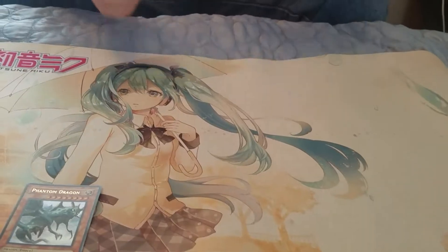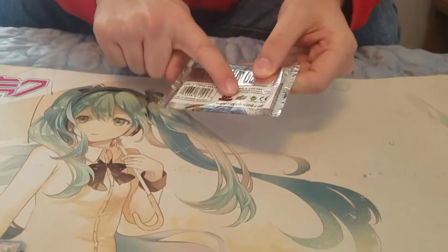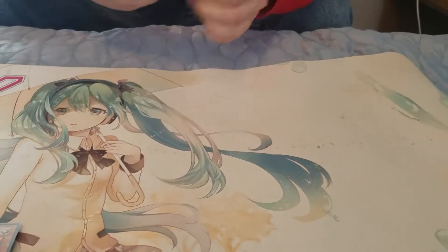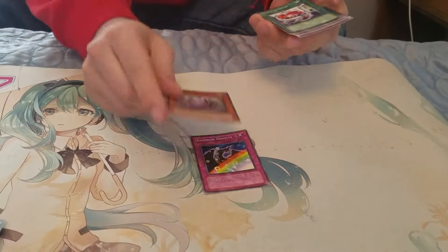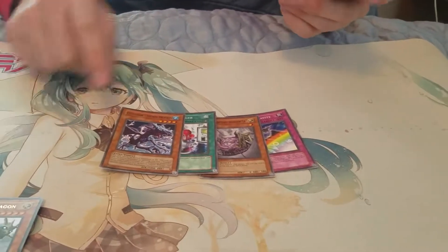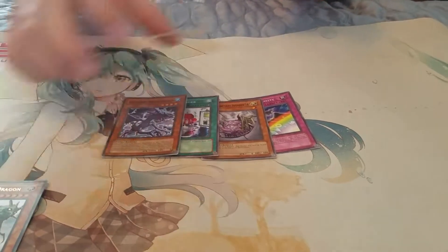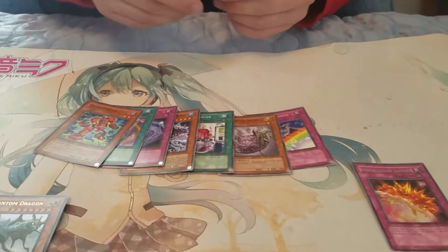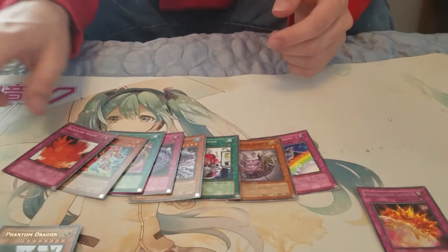Next pack — you can still see the Upper Deck thing on the back because these were made back when Upper Deck still had some control. We got Rainbow Gravity, Interplanetary Invader, Quick Charger, Cloudy, Storm Dragon, Destruction Jammer for our rare, another Seven Limit, another Space Gift, Cross Porter, and Sanguine Swamp.